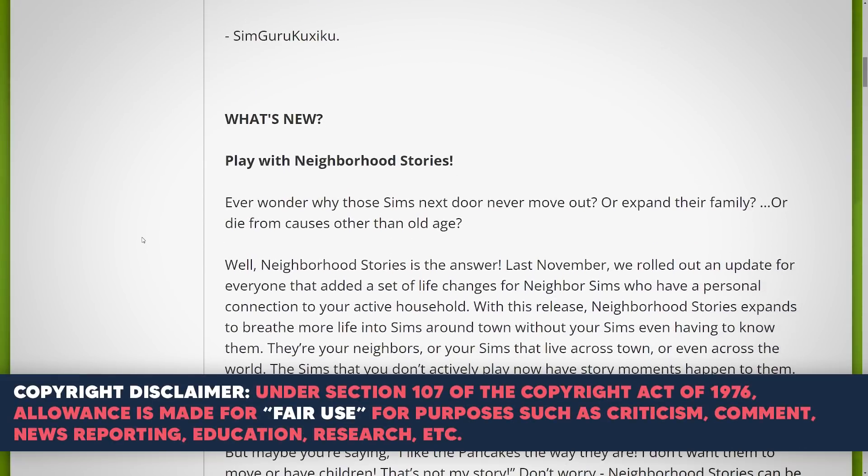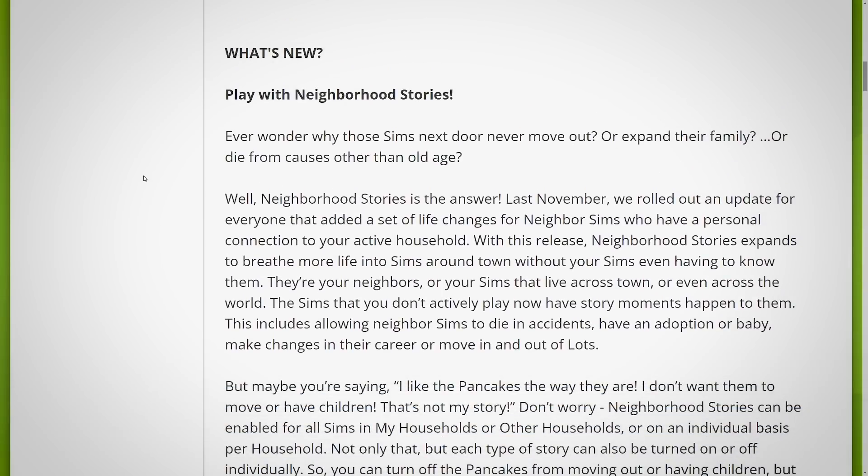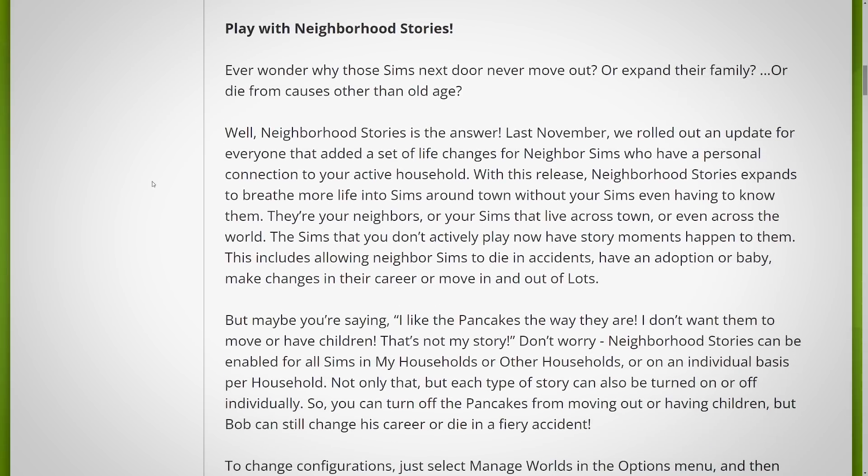Alright, so what's new? Play with neighborhood stories. So we already have neighborhood stories, but they said they would be advancing on it and improving on it throughout time, and it looks like we have our first update with that here. Ever wonder why those Sims next door never move out or expand their family or die from causes other than old age? Well, neighborhood stories is the answer. Last November, we rolled out an update that added a set of life changes for neighbor Sims who have a personal connection to your active household. With this release, neighborhood stories expands to breathe more life into Sims around town without your Sims even having to know them.